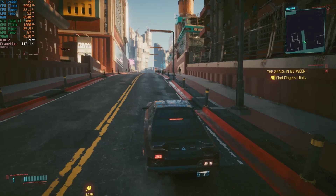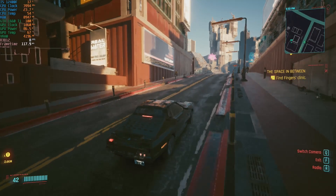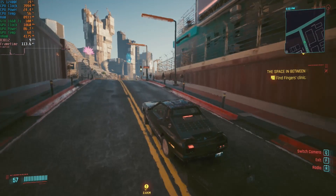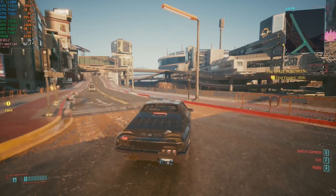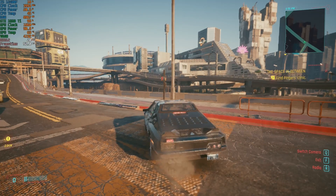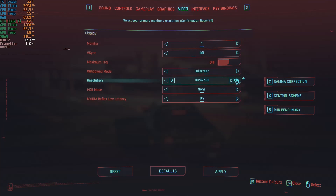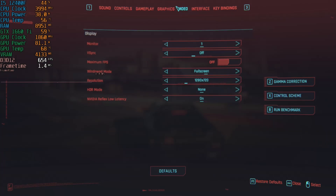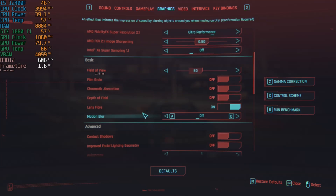That doesn't really make much of a difference — as long as path tracing is enabled it's going to be pretty rough. It's actually worse than with the ray tracing overdrive graphical preset, which is really quite surprising. Apart from certain areas things sort of even out and we're getting slightly higher frames, almost 20 fps. All I can think to do now is drop to 720p.